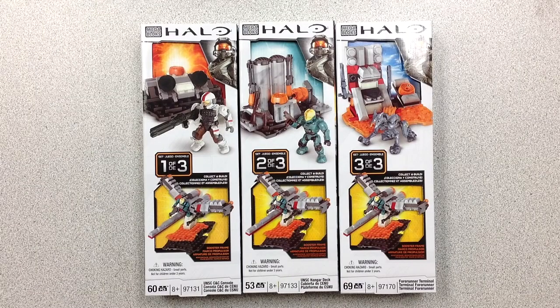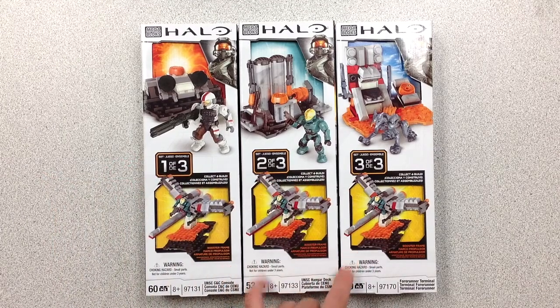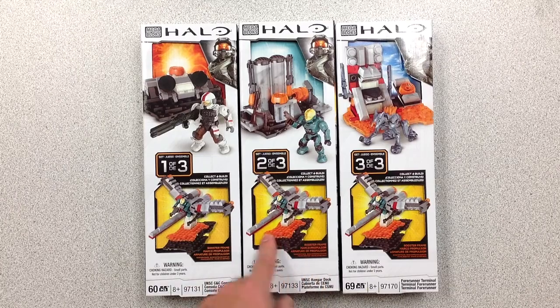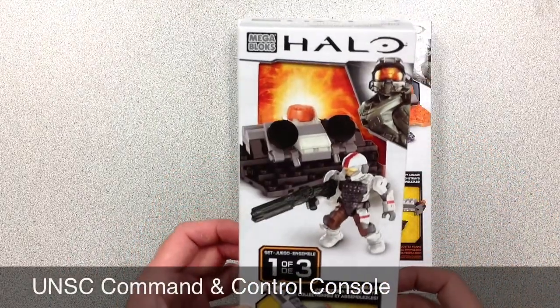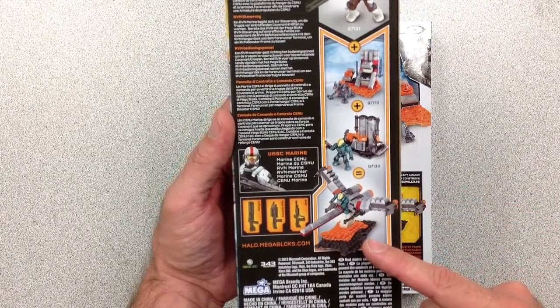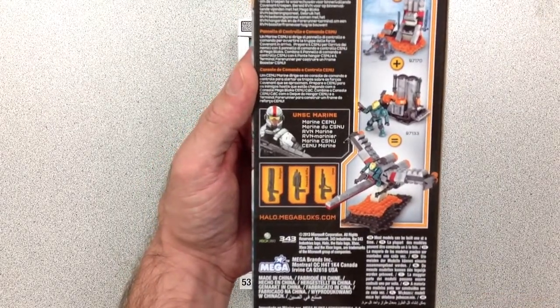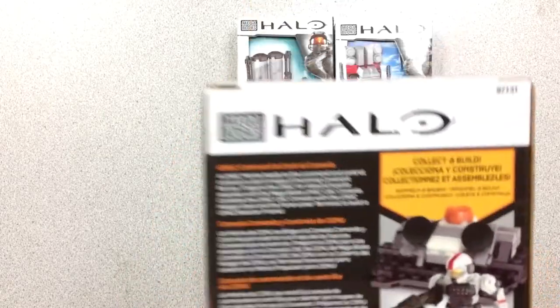Here we've got a UNSC CNC Console, hangar deck, and a 4Runner terminal. You have to buy these individually — they don't come as a set — but you buy all three and combine them to make a booster frame. The booster frame came from the Halo Legends film. This first set comes with a UNSC Marine, a DMR, assault rifle, and a rail gun. Really nice figure.